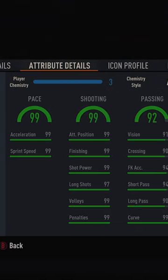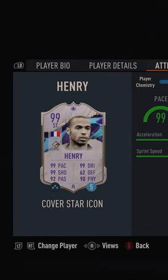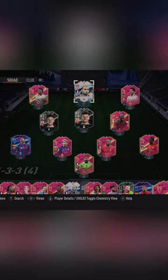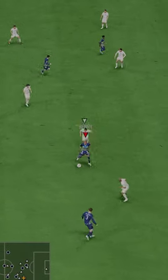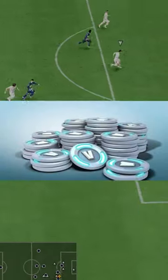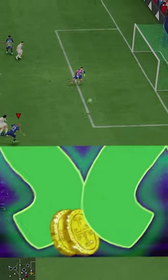Welcome to Baller or Bust, where we test FIFA cards so you don't have to. Today we've got this squad with cover star icon Thierry Henry. We acquired him on loan, but you can get him via SBC for 1 million coins or like 10,000 V-Bucks or maybe like 100,000 doubloons.